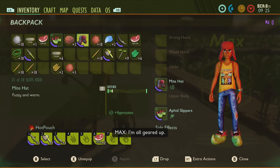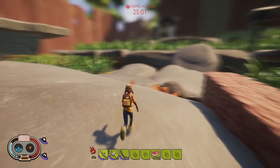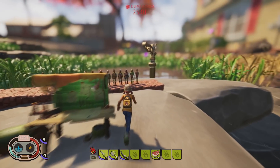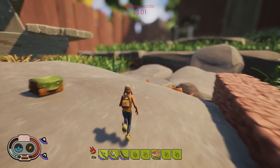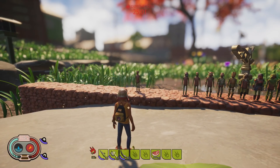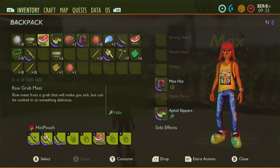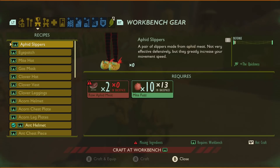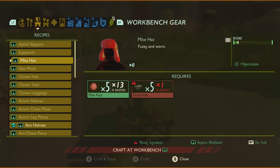Now let's try the Might Hat. Lots of the armors give side effects and the Might Hat gives Hyper Stamina, which means that your stamina is going to recover much quicker. Once it stops, it replenishes pretty quickly. Now because it's only one piece of armor it's not as noticeable, but when you wear three pieces it's a lot better. For the Might Hat you're going to need five Might Fuzz and five Grub Hide, so that's a pretty expensive piece of armor.